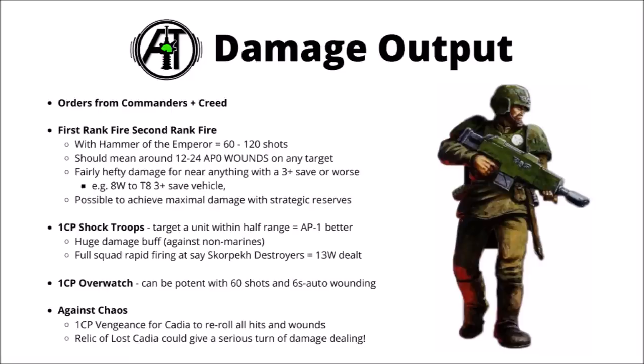Looking at damage: with First Rank Fire Second Rank Fire, a unit of conscripts can stack a whole load of wounds on the enemy. One officer can potentially issue it to multiple different squads per turn, and with a full squad — depending on how many are in rapid fire range — you're usually getting between 60 and 120 shots. Even on tough targets where lasguns wound on 6s, there should be around 12–24 AP0 wounds on just about any target in the game, guaranteeing pretty hefty damage on anything short of a 3+ save. For example, firing at a toughness 8 vehicle with a 3+ armour save, you'd average around 8 wounds if everyone was in rapid fire range. Even terminators will feel the pinch — you'd average just over 1 dead terminator with each round of shooting.